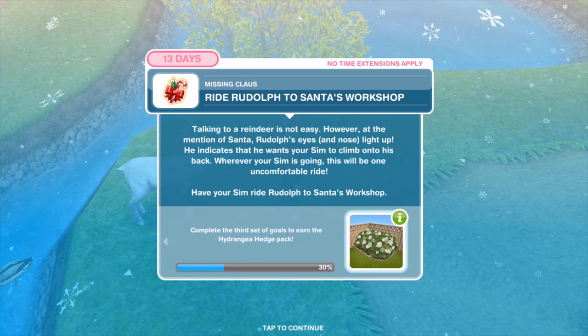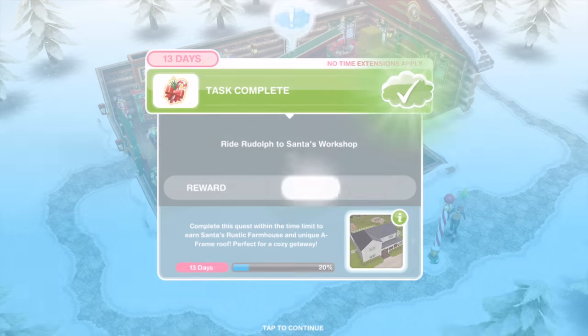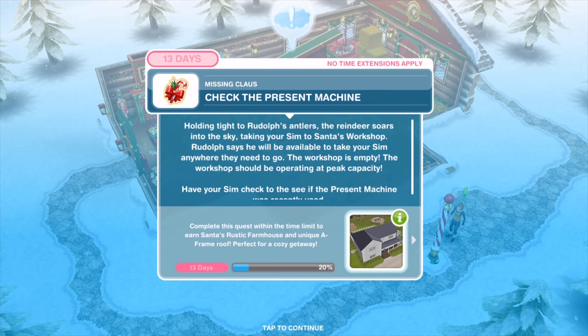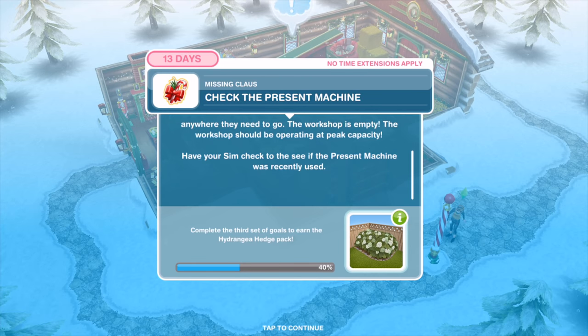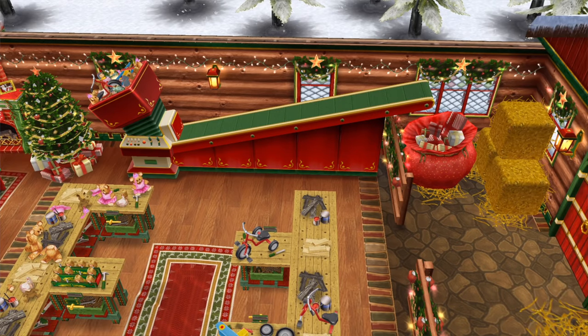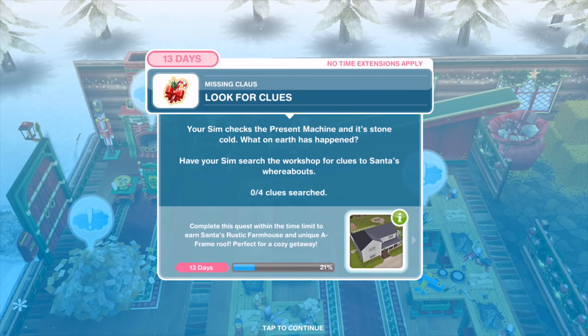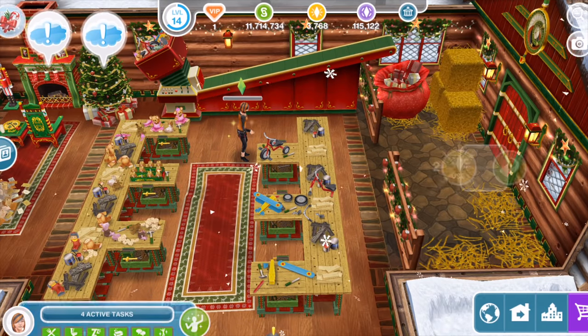Have your Sim ride Rudolph to Santa's workshop. Holding tight to Rudolph's antlers, the reindeer soars into the sky. Rudolph says he'll be available to take your Sim anywhere they need to go. The workshop is empty and should be operating at peak capacity. Have your Sim check if the present machine was recently used for an hour and 15 minutes. It's stone cold. Have your Sim search the workshop for clues — two hours and 30 minutes.